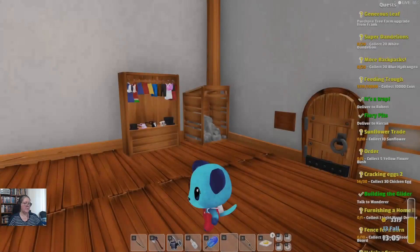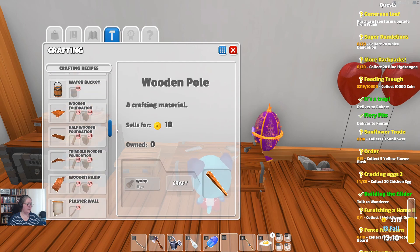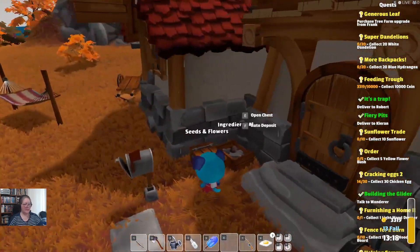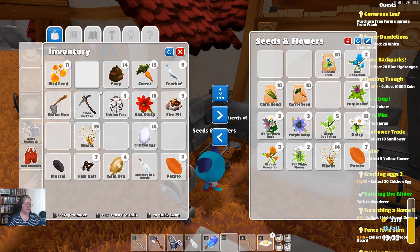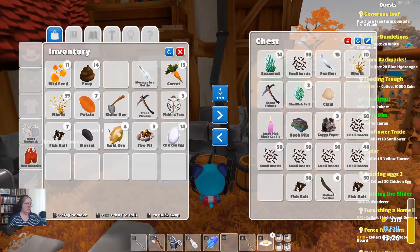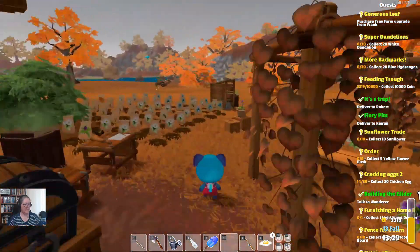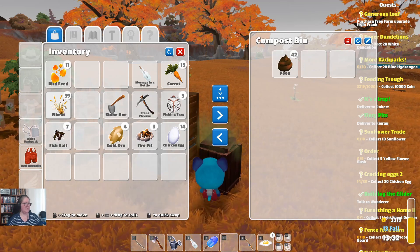Back over here — not what I was after. It's this bench here — looks like a duplicate of the one I've got outside. What was I trying to do? We were trying to put the seeds and flowers away. Let's dump these away. I've got to put feathers and the ore away as well. Feathers are in here. I'm going to put the mussel in here as well, and the potato.